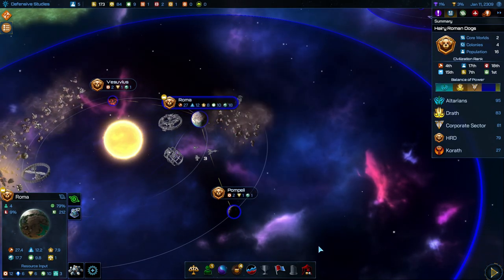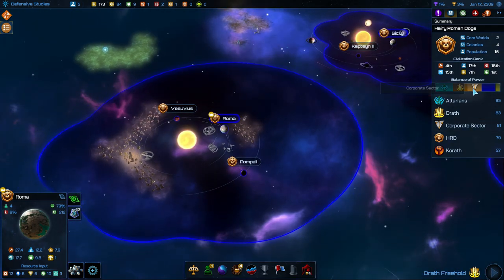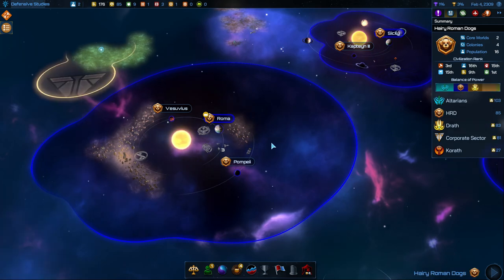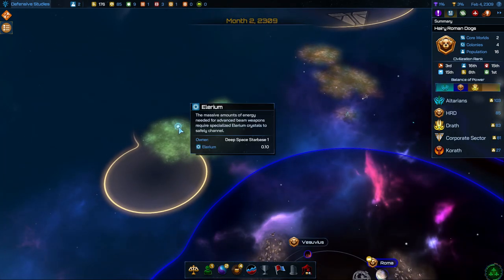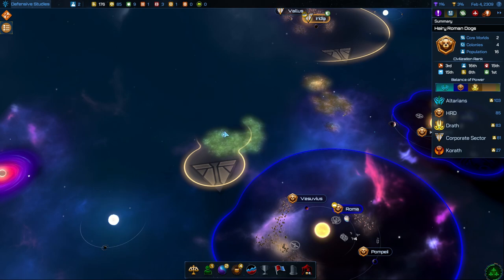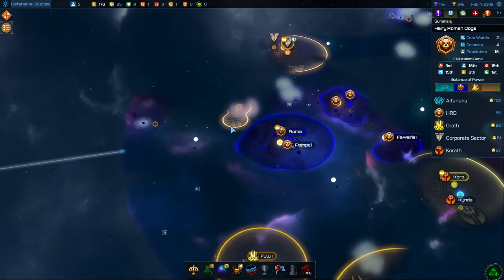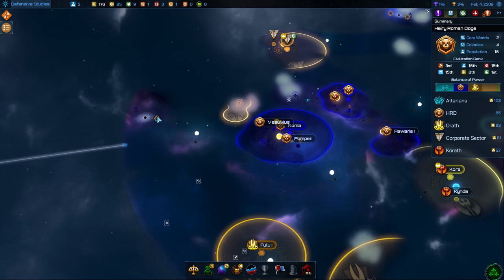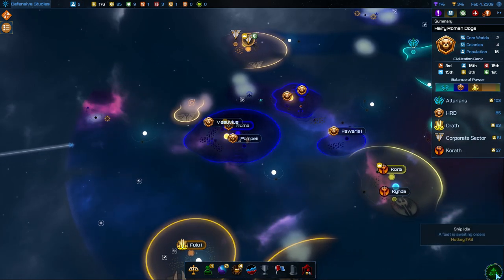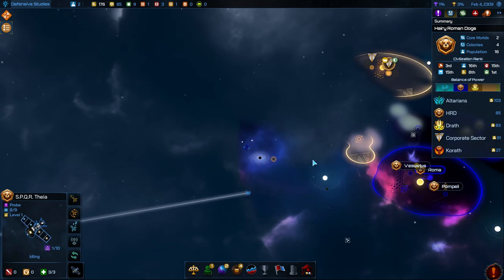We'll see if we can get that construction done in 12 turns. We are very high up when it comes to production and manufacturing, so I feel like we've got a good chance. Oh, I didn't even see that resource over there — that's a shame, we could have used that. Somebody set up a star base over there first, so that's a bummer. There is something we can get here though, so we might want to get a constructor and then build that so we can get access to that resource.